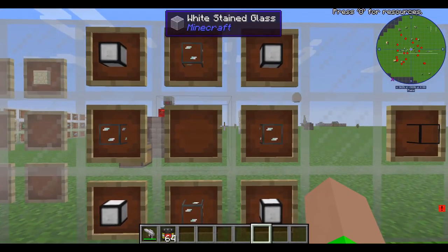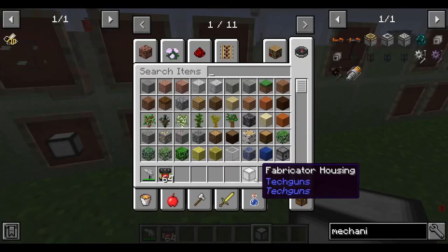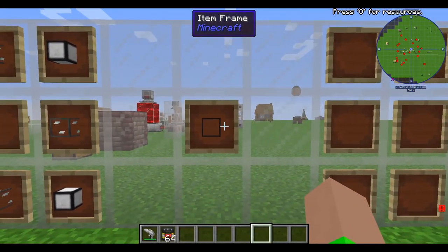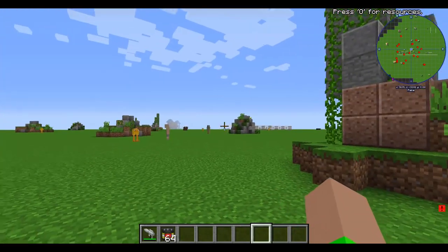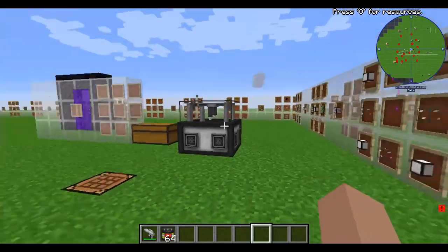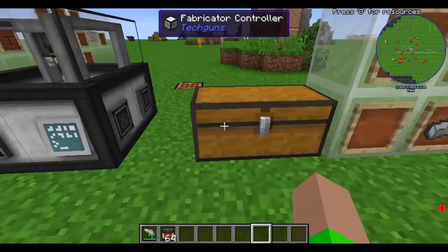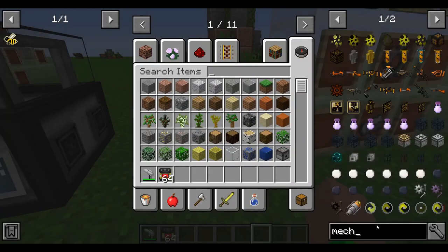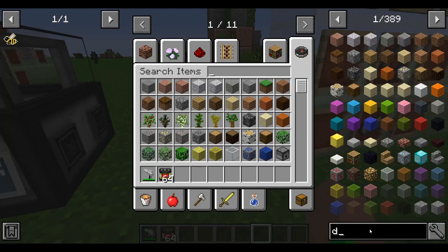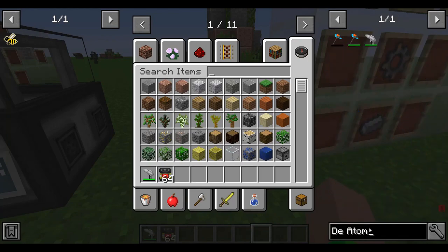You're going to need four fused quartz and four fabricator housing to make the fabricator glass. Now we look up the de-atomizer recipe — and I remember we need to make the energy cell. Ah yes, plastic.